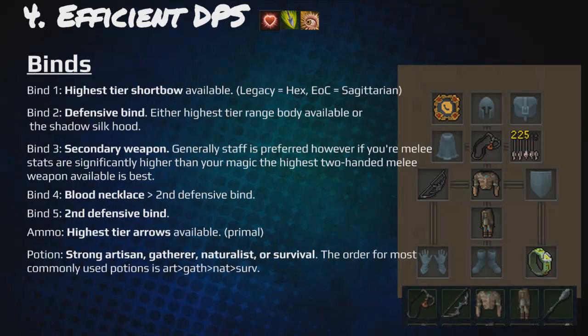Binds: bind 1 should be your highest tier shortbow available — on legacy it should be the hex, on EOC it should be Sagittarian. Bind 2 is a defensive bind: either the highest tier ranged body available or the shadow silk hood, though the shadow silk hood is worse due to an accuracy debuff. Bind 3 should be a secondary weapon — staff is generally preferred, however if your melee stats are significantly higher than your magic, the highest two-handed melee weapon is best. Bind 4 should be a blood necklace, or a second defensive bind if you haven't gotten the blood necklace yet. By the time you're 120 Dungeoneering, bind 5 should be your second defensive bind. Ammo should be the highest tier available (primal), and potions should be strong artisan, gatherer, naturalist, or survival in descending priority order.